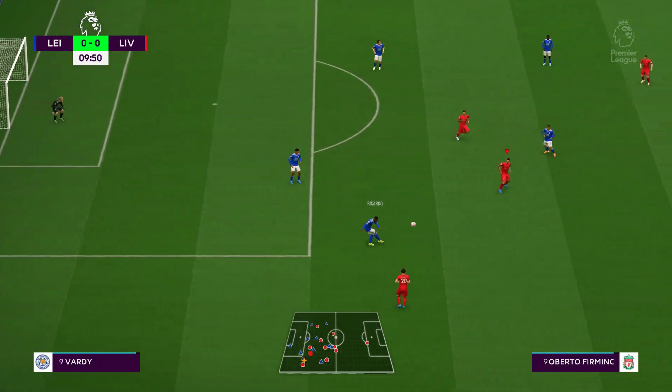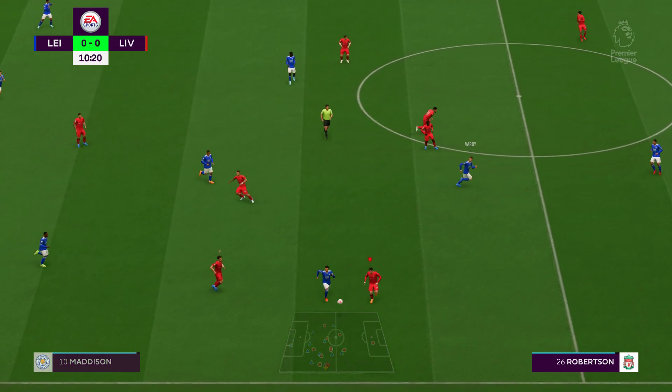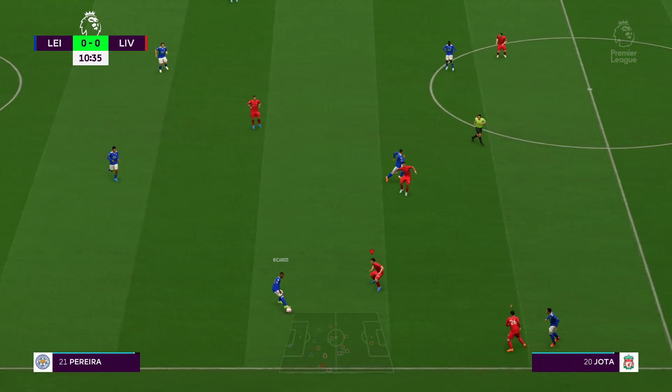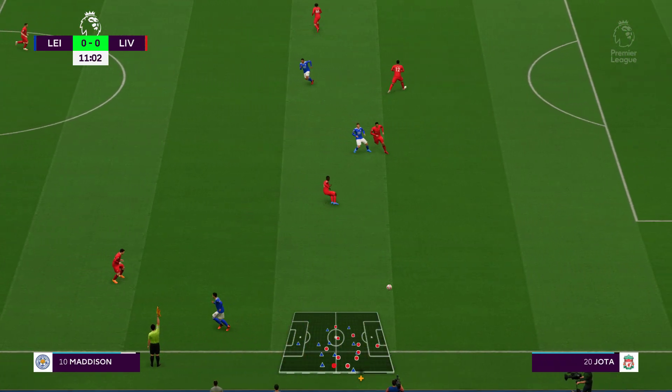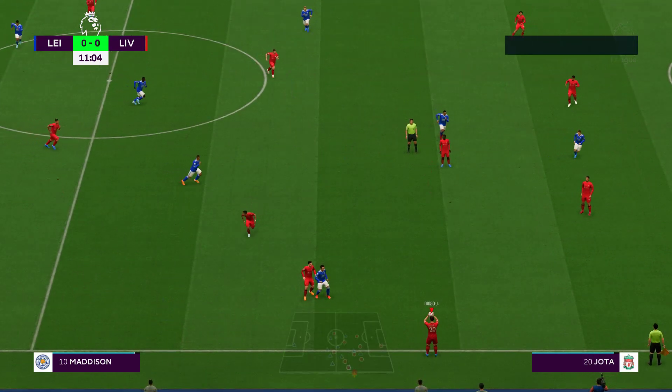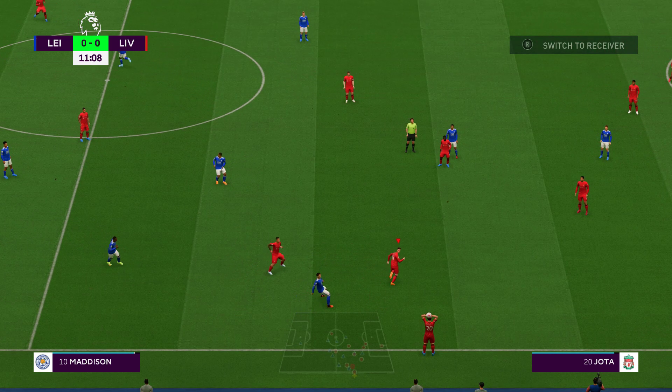Let's take a look at the Liverpool starting eleven: Alisson gets the nod in goal, Joe Gomez plays alongside Virgil van Dijk in central defence, Thiago starts with Naby Keita in central midfield, and leading the attack today is Roberto Firmino.